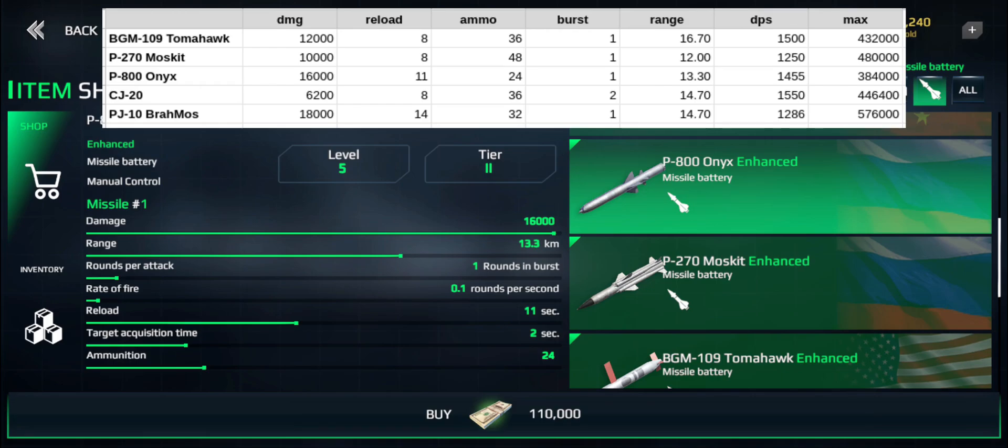If we're comparing damage numbers we have to look at the reload as well. Taking reload into account gives us the DPS — and these are base values without upgrades. Breaking it down, the Tomahawk actually has the second highest DPS in the game, just after the CJ-20. The BrahMos is actually on the lower end together with the Moskit, because the BrahMos reload at 14 seconds is just very, very long. So these missiles are all actually pretty good — the DPS range isn't that huge.